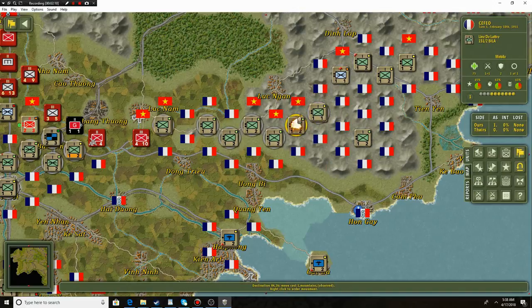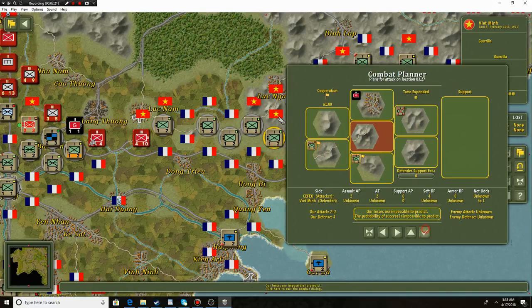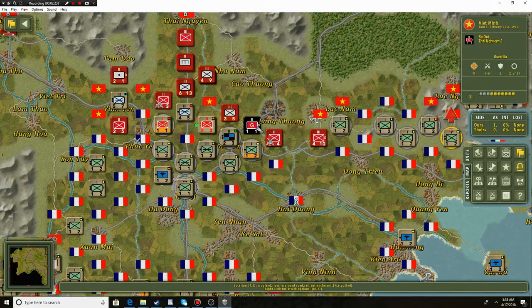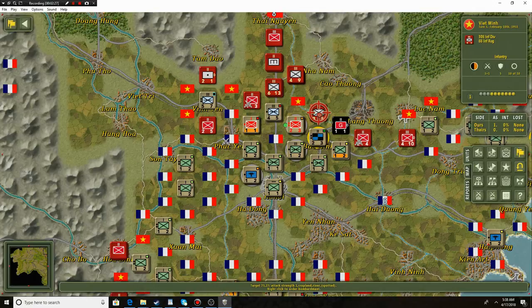I'm going to keep trying to move forward with the rest of these guys, basically just eat up territory like Luc Ngan — I believe that's the way to pronounce it. They've got some more men here, so let's go ahead and plan an attack. Sure enough, it's a garrison unit of criminals — remember that black usually means a criminal element. Over here we were doing really well; maybe we can keep that up.